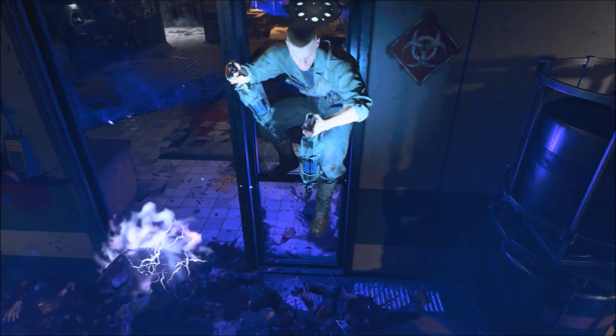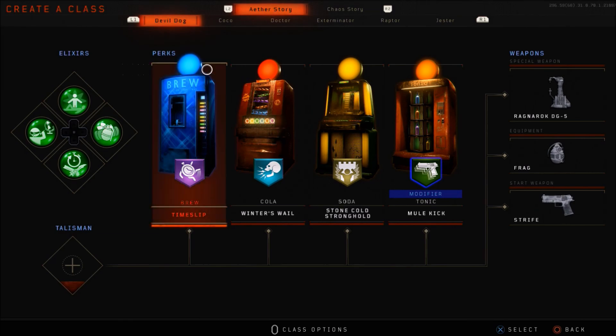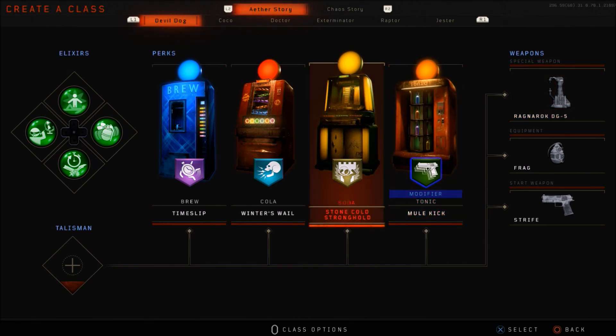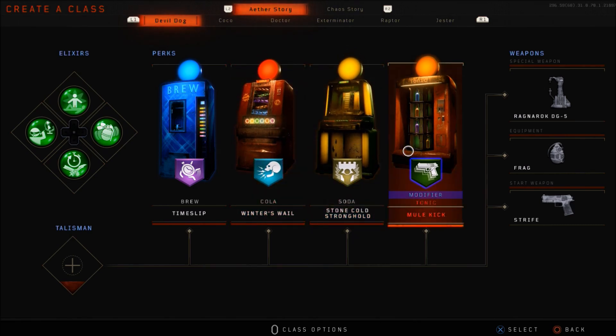A lot of people are asking for easy Classified glitches and unfortunately I cannot just pop invisible barriers out. These are the only glitches that are pretty much the easiest ones as of now. The first thing you want to do for your perk setup is have the Mule Kick on your modifier slot. You also need the DJ-5 Ragnaroks to make them unlimited. I recommend putting on the Stone Cold perk and also Winter's Wheel, because later on the dogs will maybe try and attack you and this will take care of them all. So make sure you've got this class set up right here.